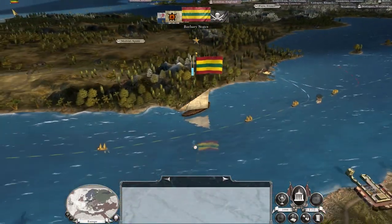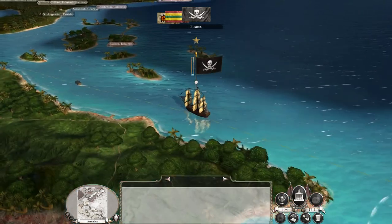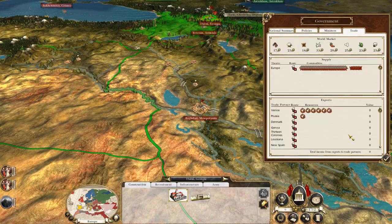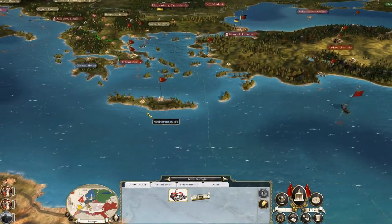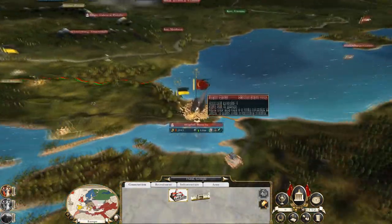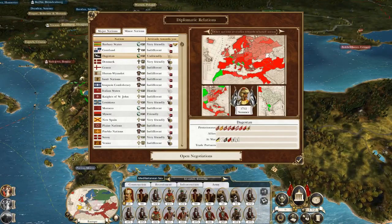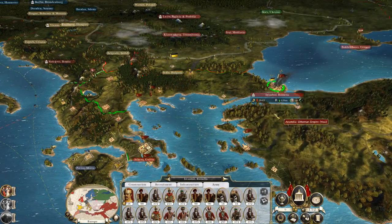I wonder if our trade with the Barbary States has now gone over land, although it would still be quicker to go by sea. Bankrupt? Someone - did I miss? It's because Istanbul was put under siege! That makes a lot of sense. I was thinking how have we got all of our trade? Oh, because our capital is under siege, you fool.